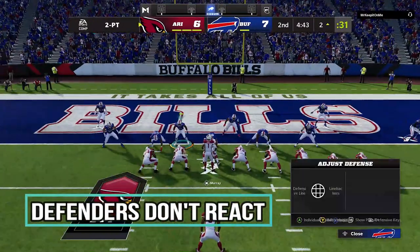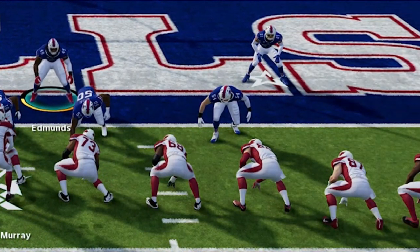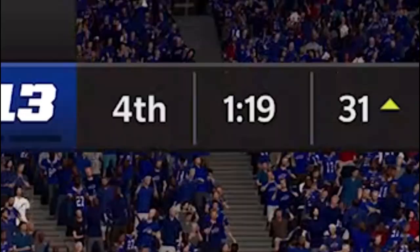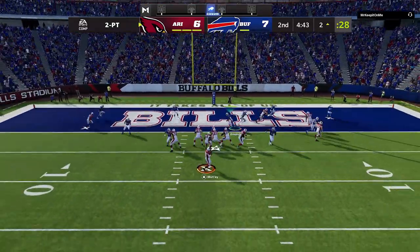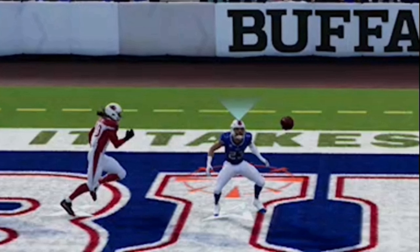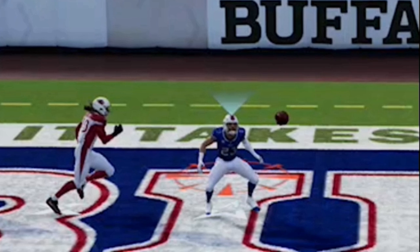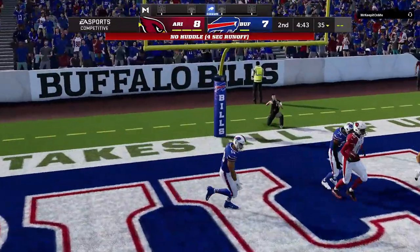The situations where DDA kicks in the most are the most critical situations — scoring situations like when you're close to the goal line. Situations that are really one-down territory like two-point conversions, fourth and goal, fourth and inches, or close games in the fourth quarter. Here we have a two-point conversion where a defensive player does not react at all even though the ball whizzes right over his head. He's lined up looking directly at the football right underneath the reticle where the ball is supposed to land, and he does not move at all, allowing the opponent to catch it for a two-point conversion.